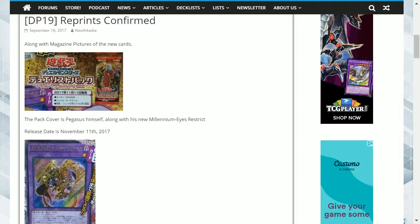As for the rarities, Millennium Eyes Restrict will be an ultra rare, Millennium Eyes Illusionist will be a rare, Relinquished Fusion is a super rare, and they've got a reprint of Thousand Eyes Restrict, and that's going to be a rare.